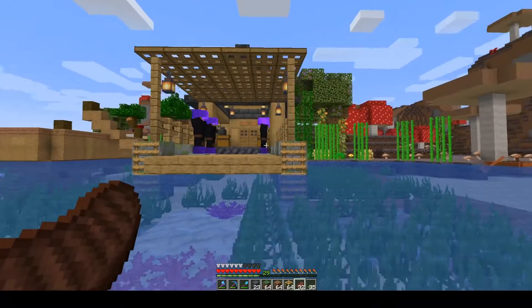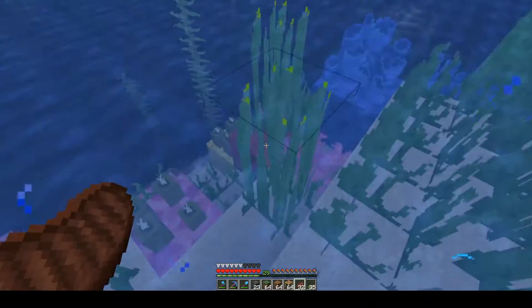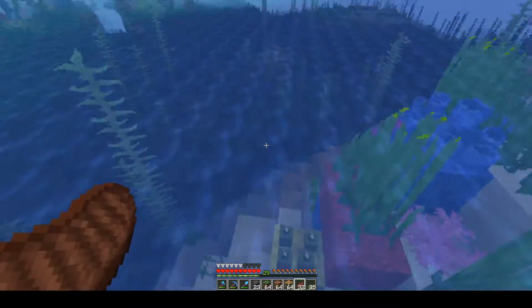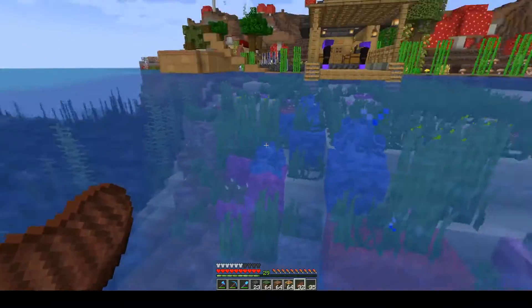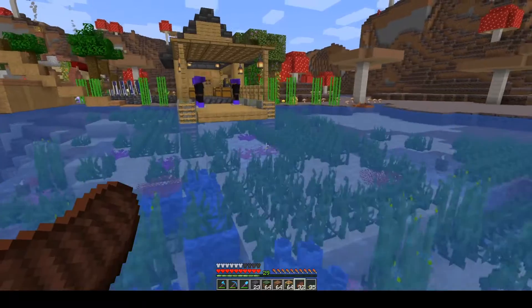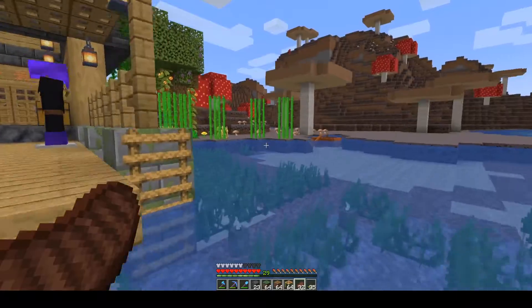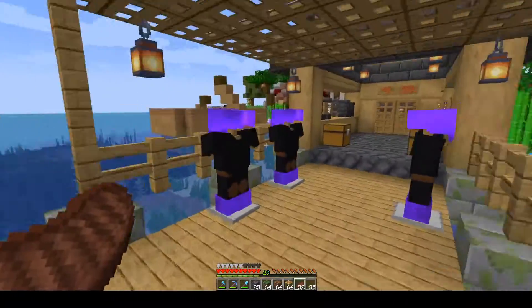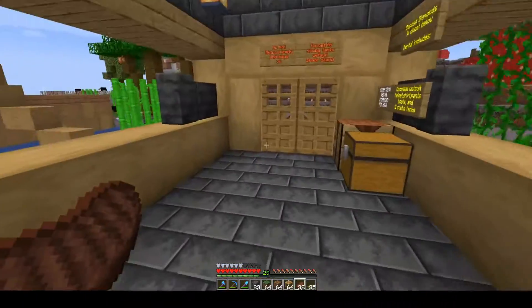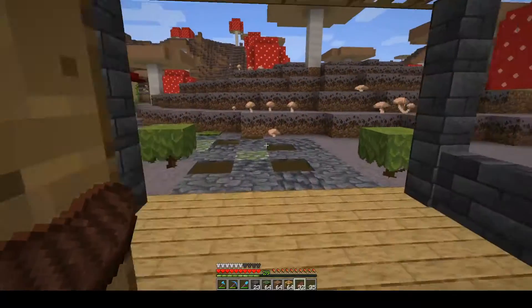Welcome back, we are here again on the unorthoblox server. I'm just floating around over here by the dive shop. This thing was looking a bit plain so I decided to add a small coral reef right out front to give the divers something to look at as they're heading out to sea.